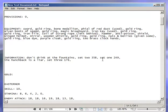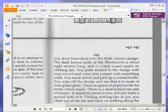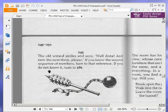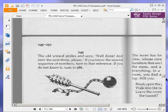We do know, because I wrote it down before. Set 1: 2, 4, 9. The numbers 1 to 9 only appear once in the 9 digits that we have. So 2, 4, 9 is set 1. Now the old wizard smiles and says, well done, and now the next 3 please. If you know the second sequence of numbers, turn to that reference. If you do not know it, turn to 286. We do know, because I wrote down set 2: 358. So let's turn to 358.